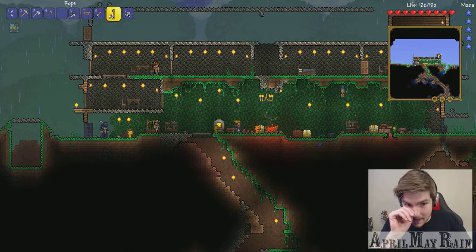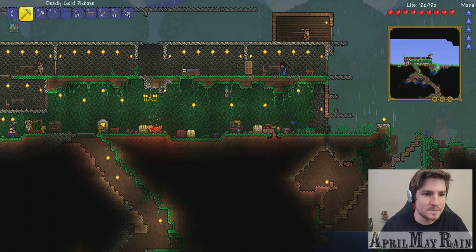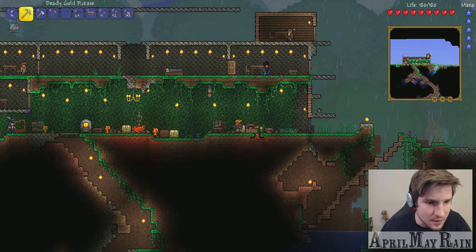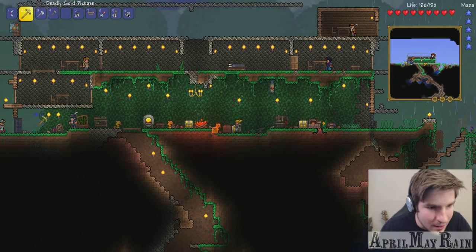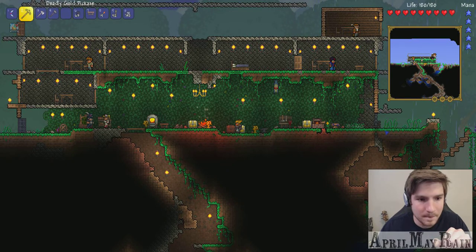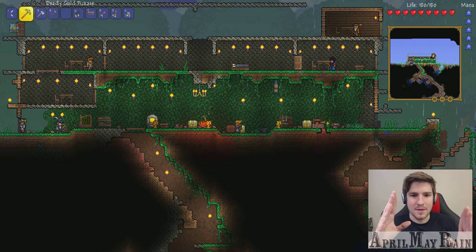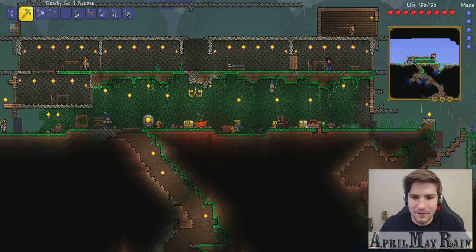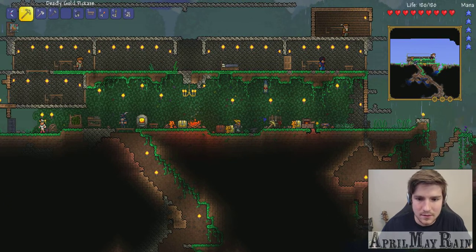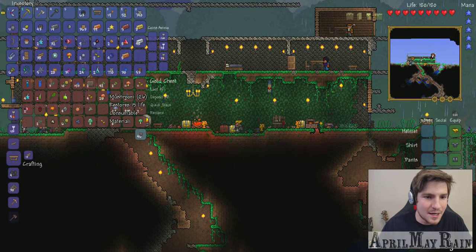Let's get some lights up in this place — boom, there we go. Okay, let's do the math. Straight across, it's one higher — two, three, four. This door is one space lower on this side, so I have two options: make the room smaller, or even them out. I think I'm going to even them out.